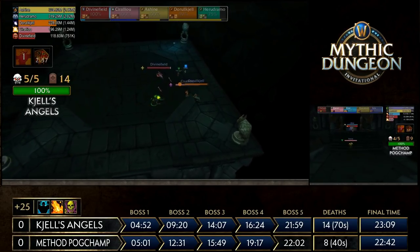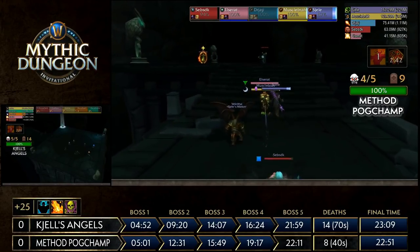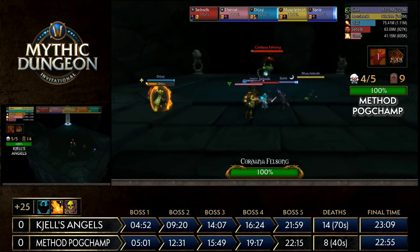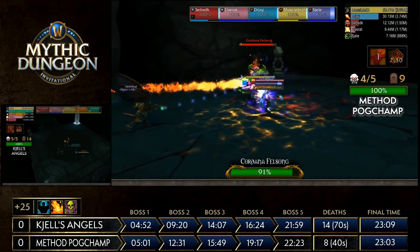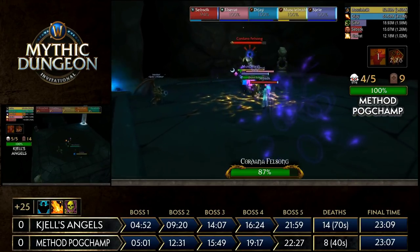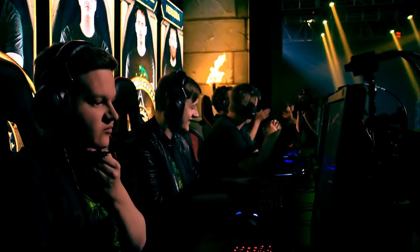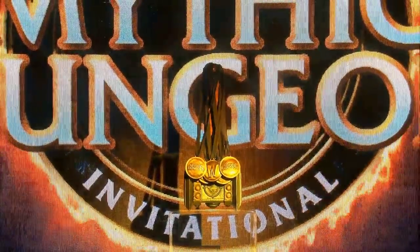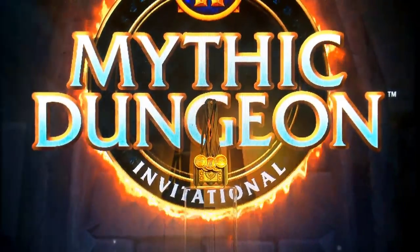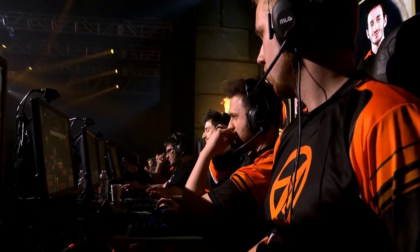Phenomenal job by Shells Angels taking Game 1. That first pull got them to 45% compared to the 22-24% Pogchamp started with. Great execution. The main thing is Shells Angels tried to do this yesterday and weren't able to pull it off — that's why they find themselves in this situation needing to win this series to reach the grand final. Their road to redemption has started. Even in this run we saw that Shells Angels are not invincible. Will Method Pogchamp be able to come back after this loss?